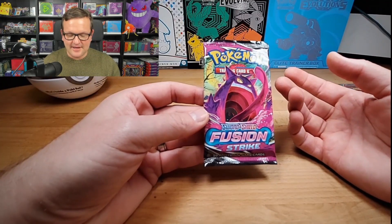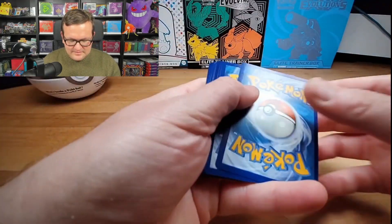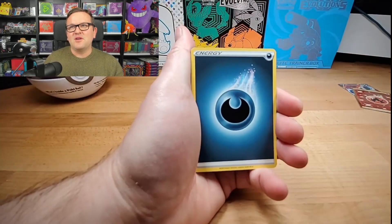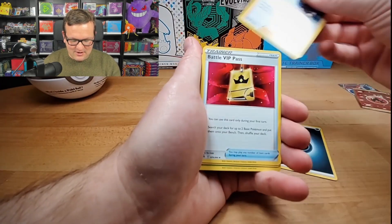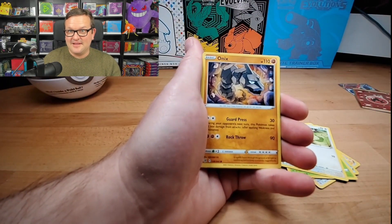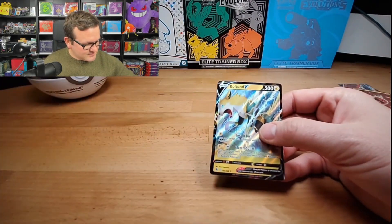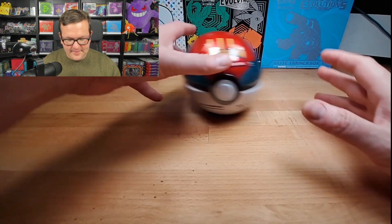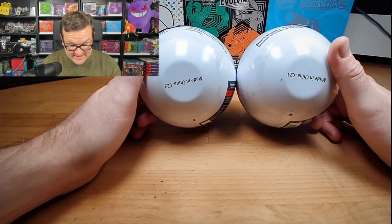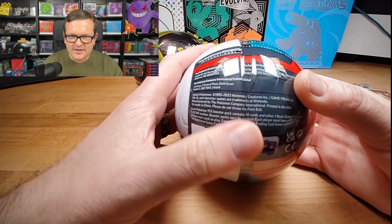Last pack of Fusion Strike. I just really found that interesting because that was a new tidbit I found. They called it the Pokemon Retirement Plan for employees who stole the stuff — if they took 75% of the product that was there, that's a chunk of change. Onyx, Toodle, Shroomish, Snorlax, and we got a Boltund V. So three pulls out of six packs. The Goldfire Energy definitely threw me off. C23 — these were just put in there, so yeah, 2023, these are definitely new.